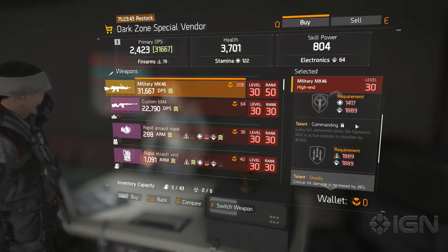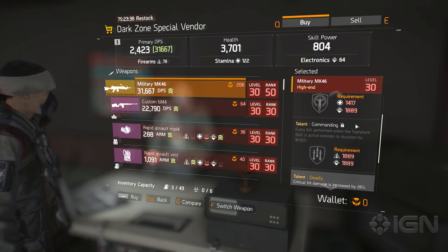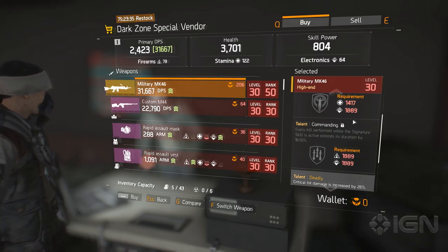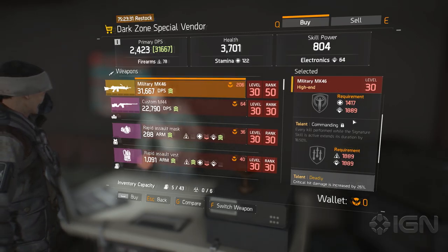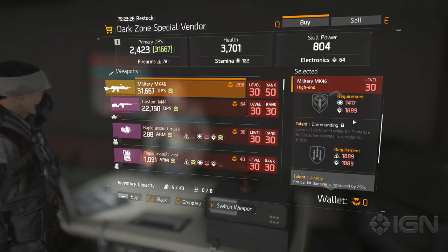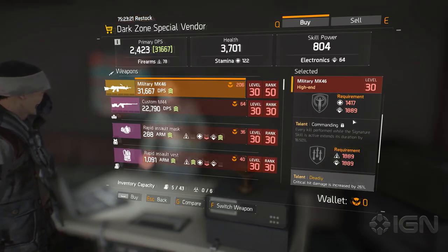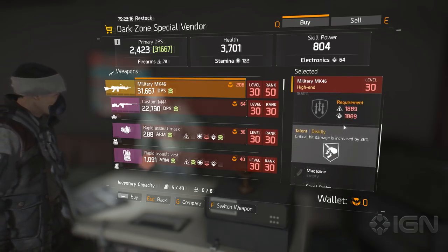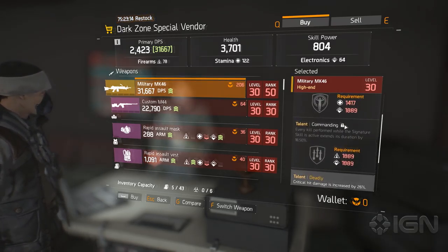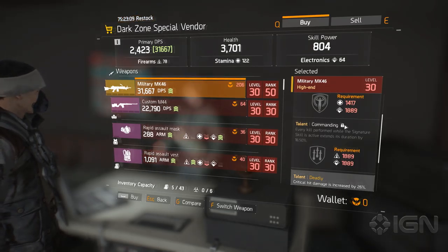Killing a target with this weapon removes all negative status effects, which is great for PvP. If you get hit with a grenade and you kill your opponent, you'll be able to sprint away because your status effect will be gone. But the second one is totally mind-blowing — this is the really crazy one. Especially when you take into consideration Tactical Link, which is the tech signature skill. It increases your damage by 100% and your crit chance by 30%, and this talent increases that duration by 18.5% every single time you get a kill. And let's not forget the talent Deadly — critical hit damage is increased by 26%. So you start stacking all these things together, and you can see why this is a monster.